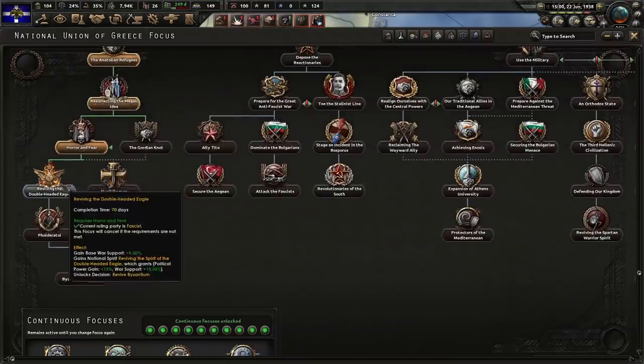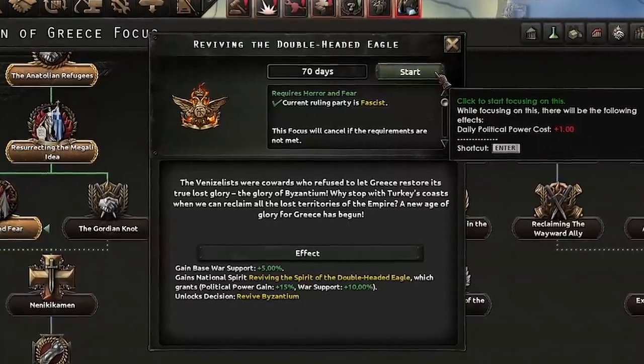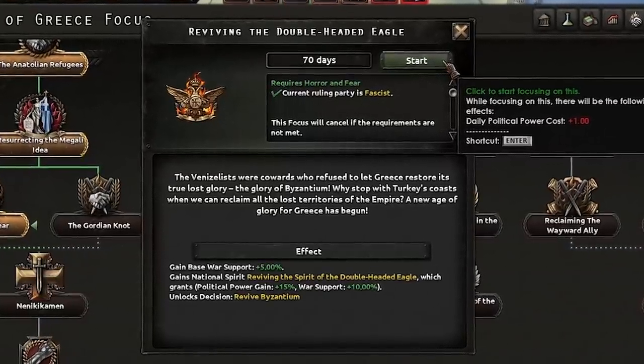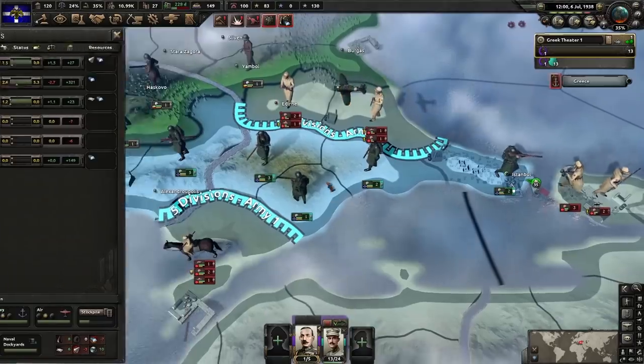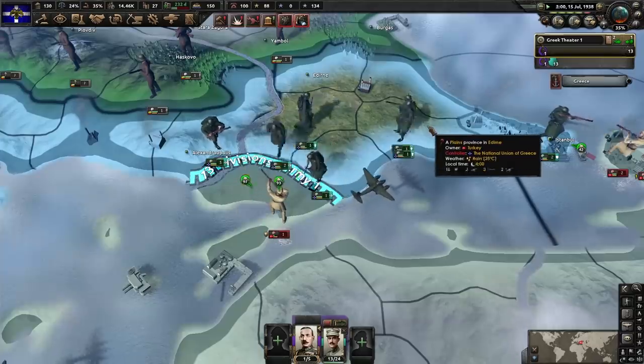Now we go for some Byzantium ideas — reviving the double-headed eagle. Why stop with Turkey's coast when we can reclaim all of the lost territories of the empire? A new age of glory for Greece has begun. All divisions at full strength — close those pockets. Close them, close them, close them. Good.